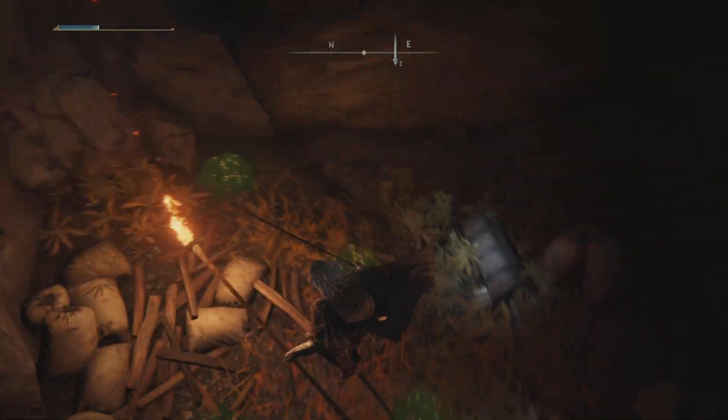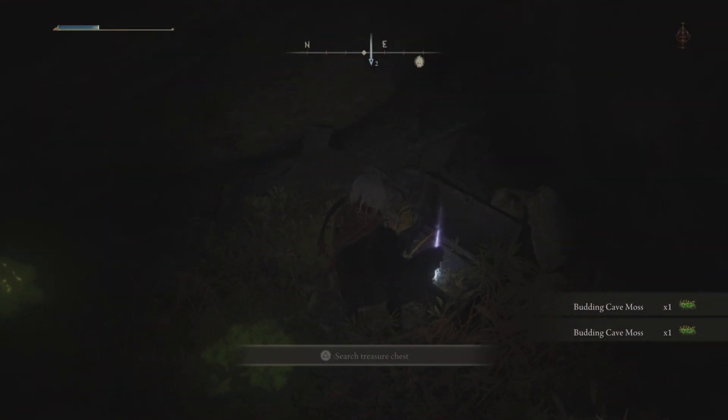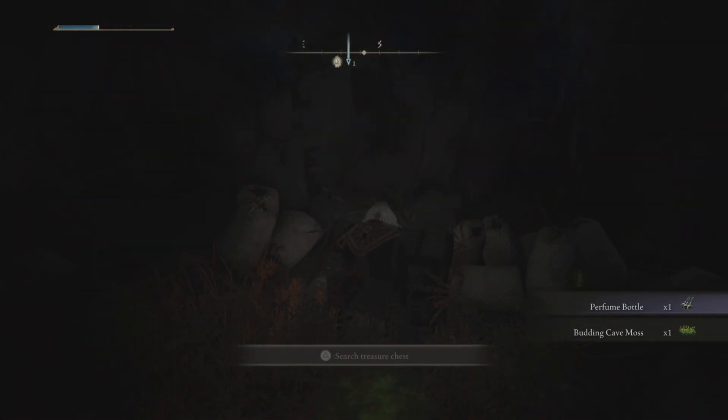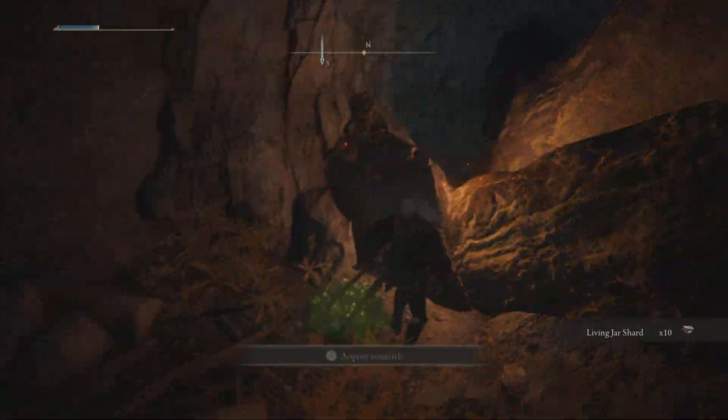We've got two chests in this place. So: a perfume bottle — alright. And what is this? A Living Jar Shard. Cool.